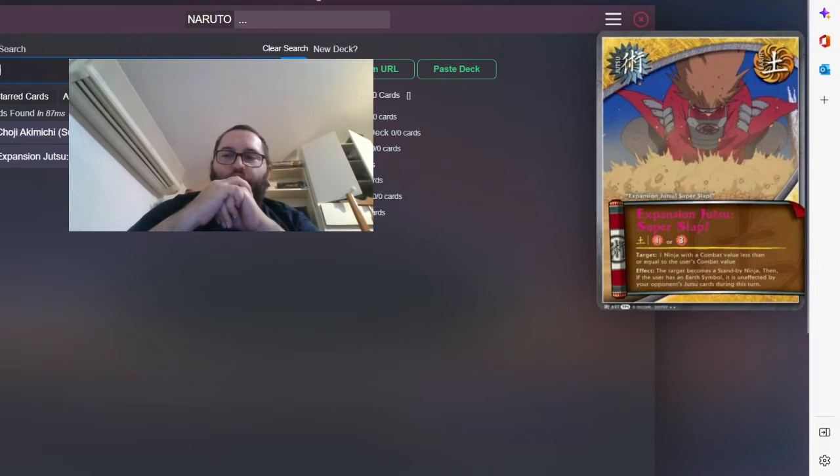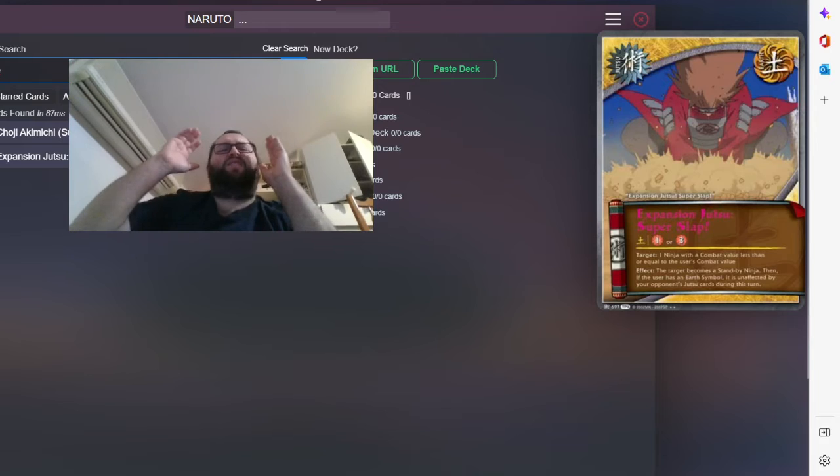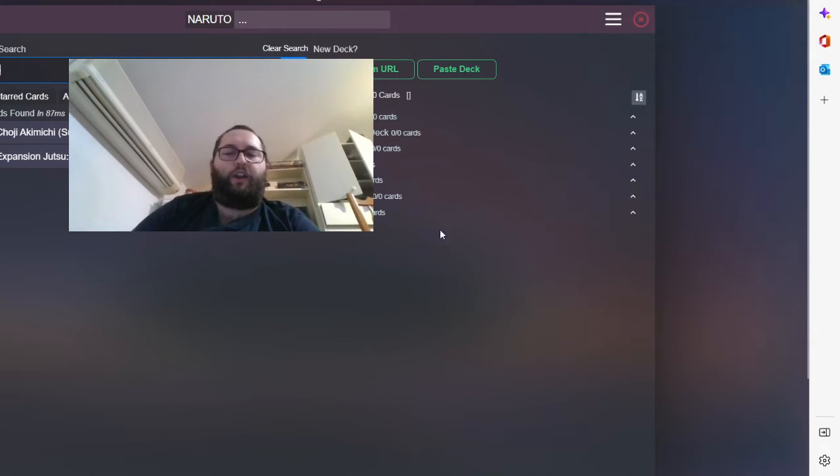Expansion Jutsu Super Slap — we run three of these because it's good. You stand by someone, basically negating a Jutsu. One Art one colorless is amazing when you run Lightning and Art — you're sure to pay the cost.